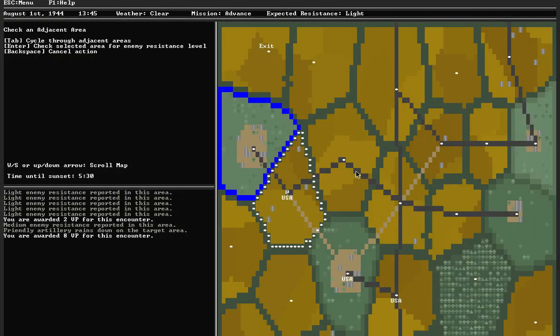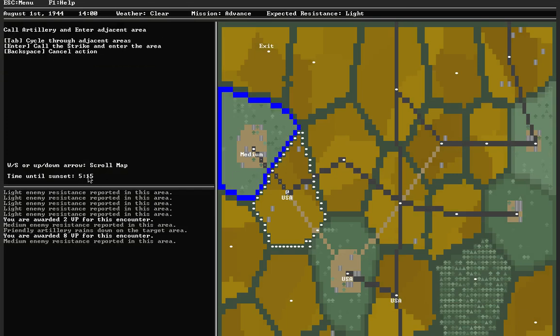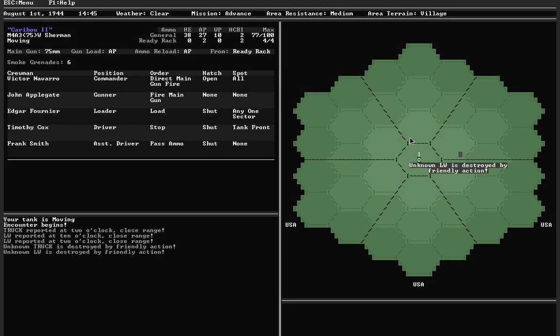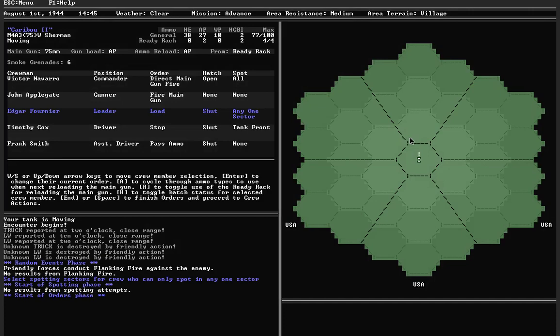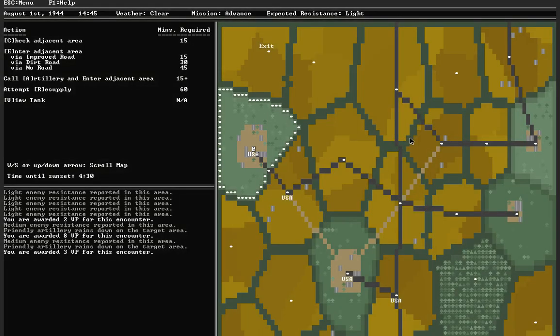Medium resistance in the next zone — I'm feeling lucky, though probably not. Five hours and fifteen minutes left in the day. Artillery successful. Battle encounter — truck, light weapons, light weapons. Easy peasy. Destroyed! Destroyed! Destroyed! That's how you do it. Enemy gets the first attack — nobody there, nobody left. Everybody was taken out by the artillery — that's good artillery.